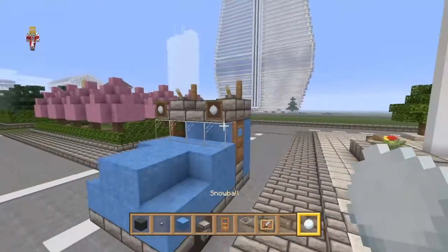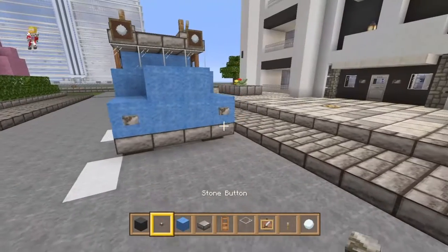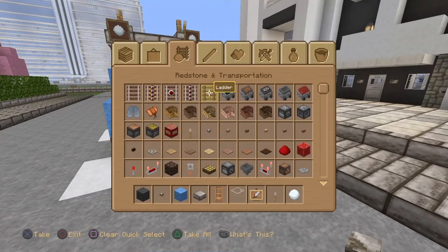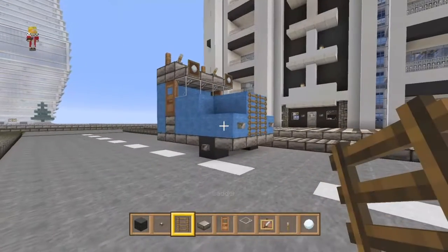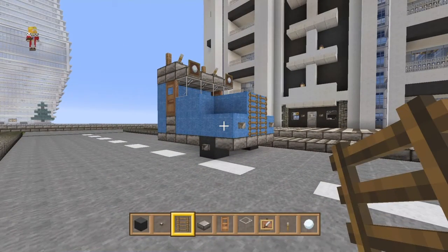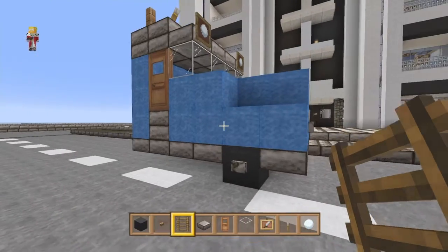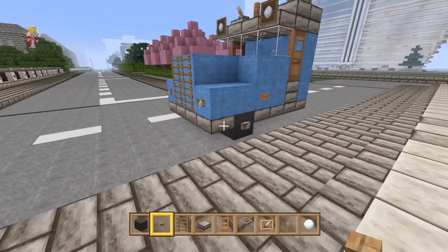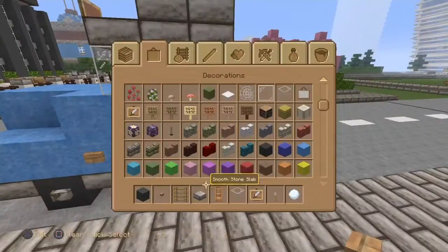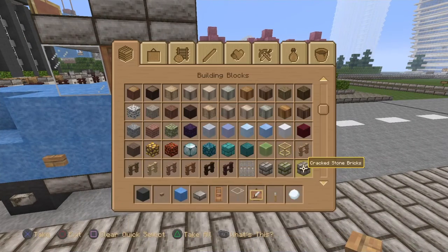I'll add some detail with levers here — yeah, you just put them on here, that makes more sense. On my cars I like adding some buttons. For a grill I usually like using trapdoors, but on this one I'm going to use a ladder — it does look like it. Then just for a slight detail change, add some wooden buttons instead of stone buttons.